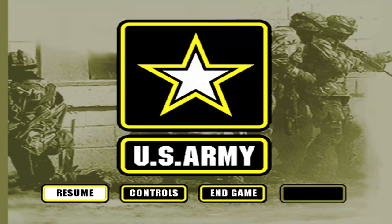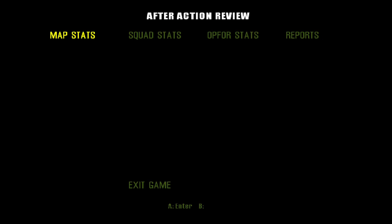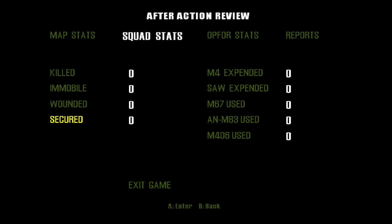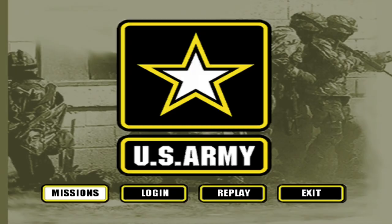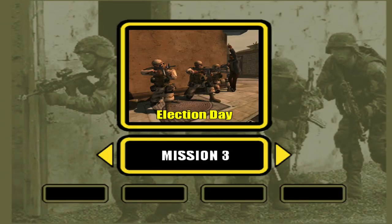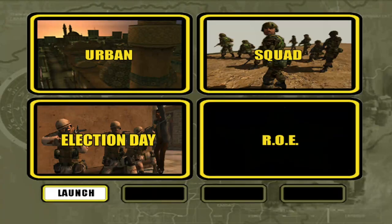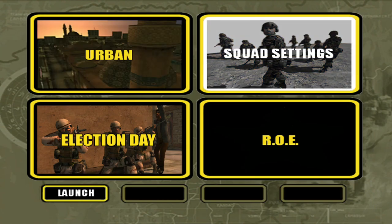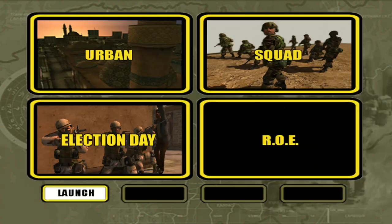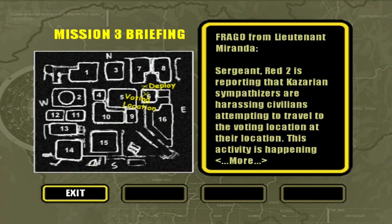I'm going to go back to the menu to show another thing I thought was kind of cool. The game sometimes crashes at this point. A lot of these missions I succeeded in almost by accident — they were quite hard. Now, Election Day is kind of cool because as far as I know there are no hostiles. The only thing you have to do is get people to the voting office, because there are people harassing the civilians.